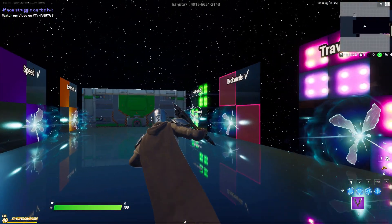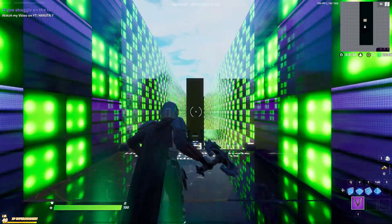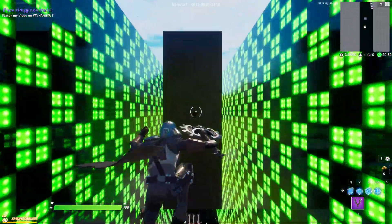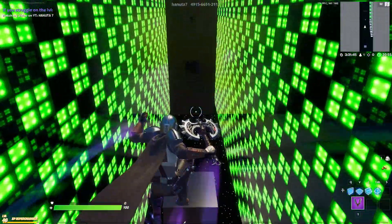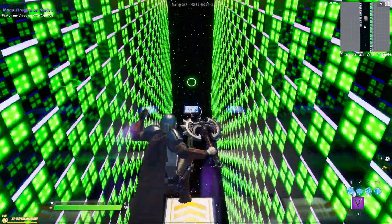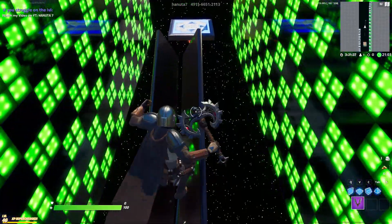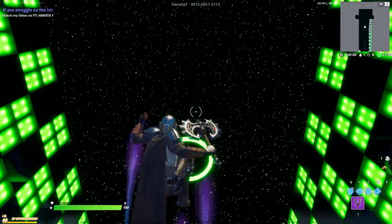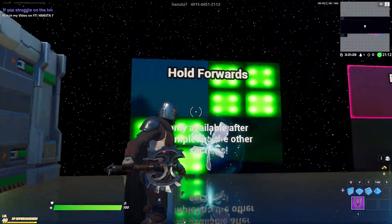Now the last level is unlocked — this one is the easiest one. You just need to hold forward. As previously mentioned, just hold forward and don't use left or right. Keep holding forward and you will make it to the end. If you think you need to adjust to be in the middle of everything, then do it. But in theory it should be fine if you keep holding forward only. So that was basically it — that was the last level.